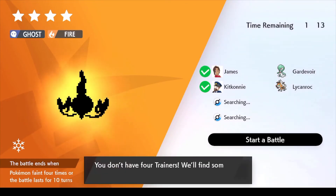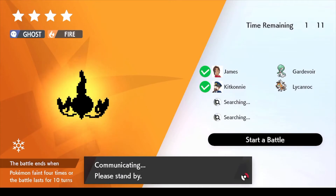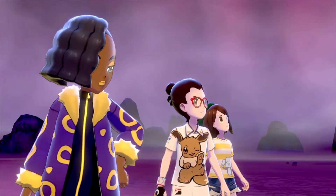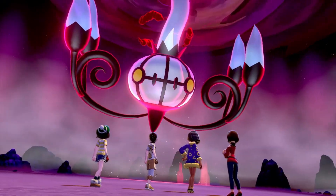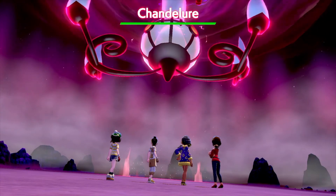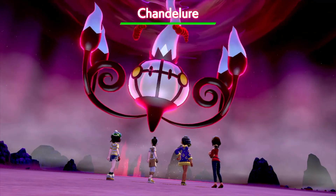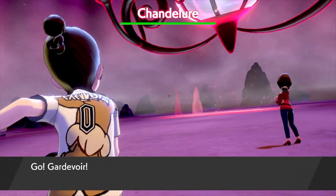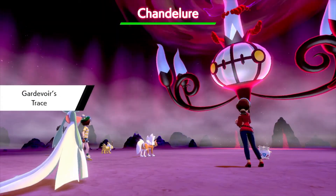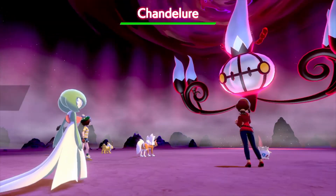That's the silhouette for Chandelure — Ghost and Fire types. We'll know it has the hidden ability because of my Gardevoir's Trace ability — I'll be able to trace its ability. Although in the Crown Tundra when you get the purple beam it should be 100% hidden ability, so you don't really need a Gardevoir to check. But let's see: Trace — Infiltrator! There it is.